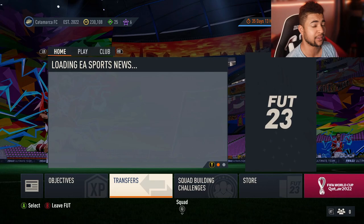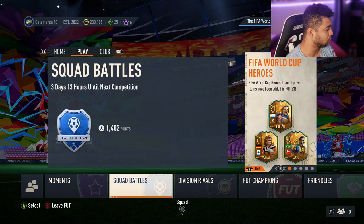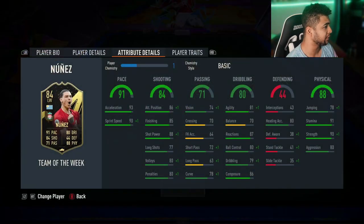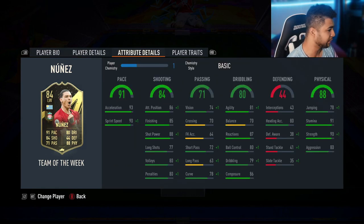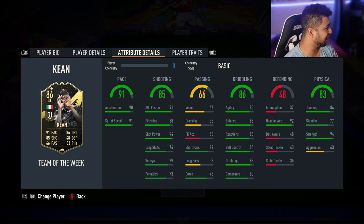One thing I also want to look at is the new Team of the Week, which should be in the Score Battles tab. New Team of the Week — Darwin Nunez is in it, which means his inform watch has gone up to an 87. Very good card for the new meta. He's a left winger, but with position change options — left mid, center forward, striker — so you can play him through the middle. He can be very expensive right now.